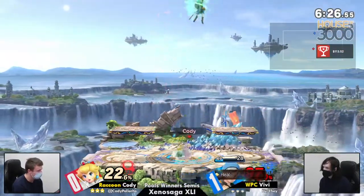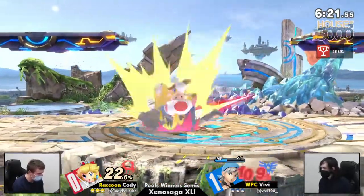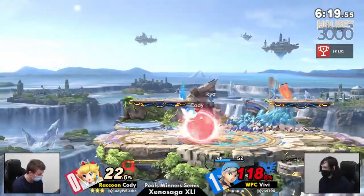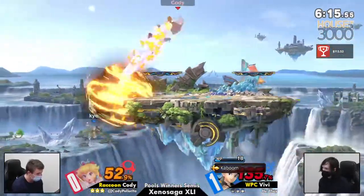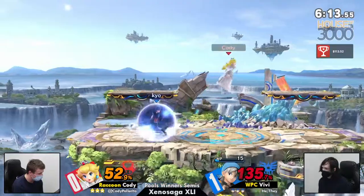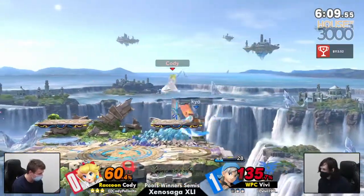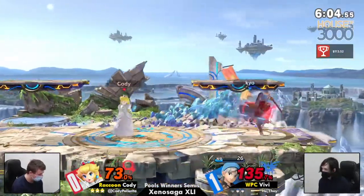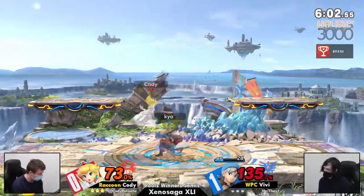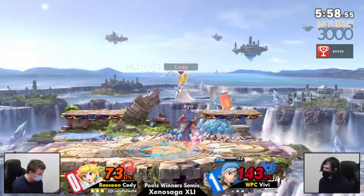Up smash — not going to kill just yet. This is a super first stock, definitely going to Cody right now, but let's see how Vivi can respond. Kaboom to dissuade ledge trapping. I like it, but really low on mana right now. Low on mana, but each hit brings it back. And Psych Up's online right now? You're nuts. Great job by Cody not trying to just rush in like that.